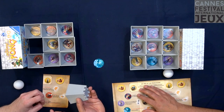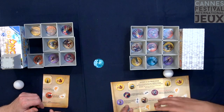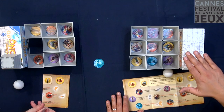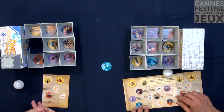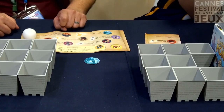When your tower is hit, you put it on your box — meaning that as the game goes on, you get towers on your box — and you perform the challenge of that character. For example, here I have to blow the ball off my hand. So you take the ball in your hand, and that's how you try to attack the opponent.